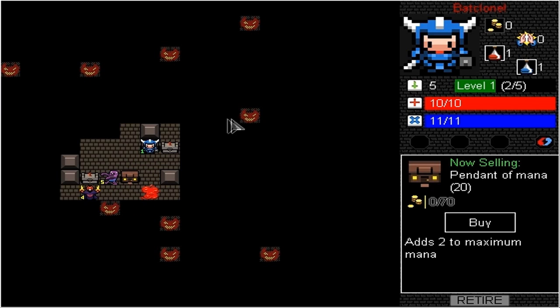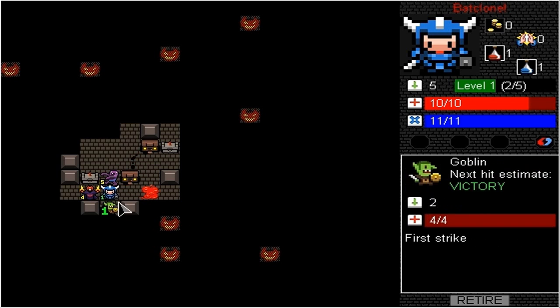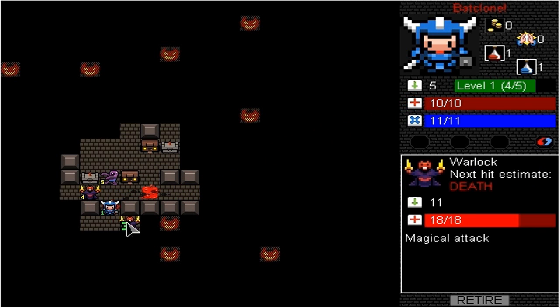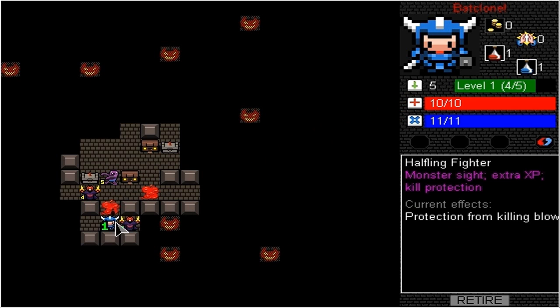In this house we have a pendant of mana we can buy. The warrior actually allows us to see monsters our level with these little squares — that means there's going to be a level one over there. Another goblin, so we can kill him. Now we're almost level two. The warlocks are pretty strong, hopefully we don't run into too many of them.